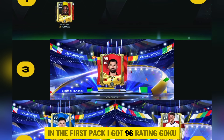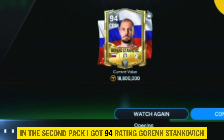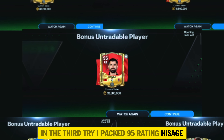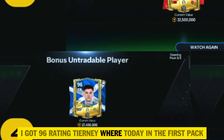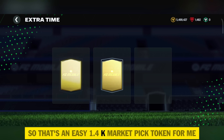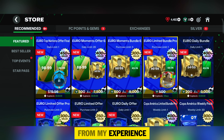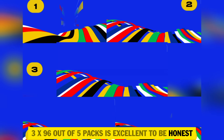In the first pack I got 96-rated Doku. In the second pack, 94-rated Gorinx Stankovic. In the third try, 95-rated Hysajj. In the fourth, 96-rated Tierney. And today in the first pack, that's another 97-rating player. That's an easy 1.4k market pick tokens for me. I would definitely recommend this pack from my experience if you are eager to collect market pick tokens — 3x 96 out of 5 packs is excellent.